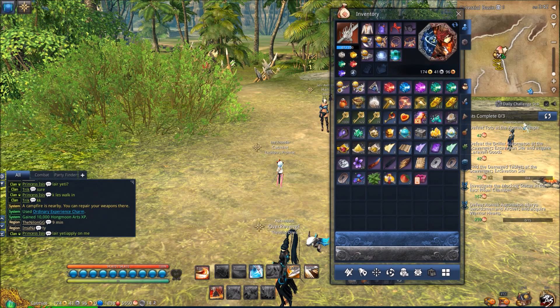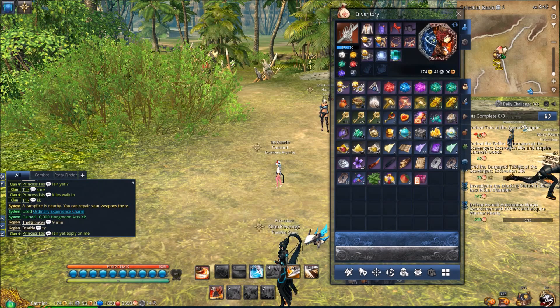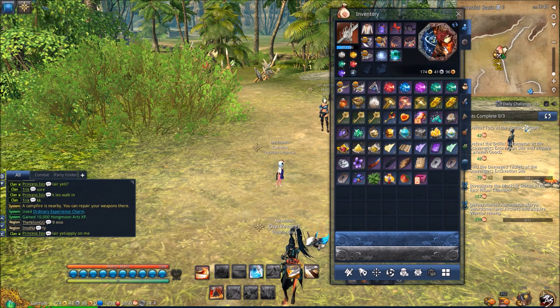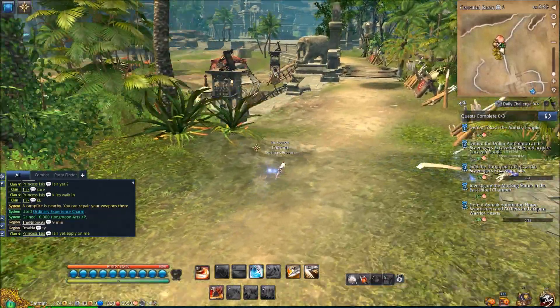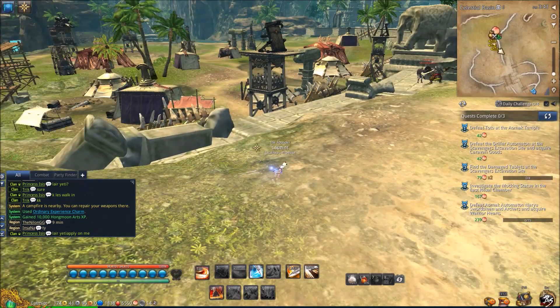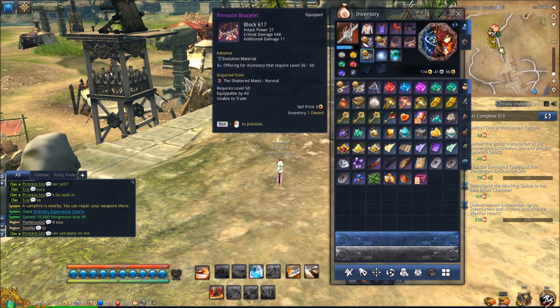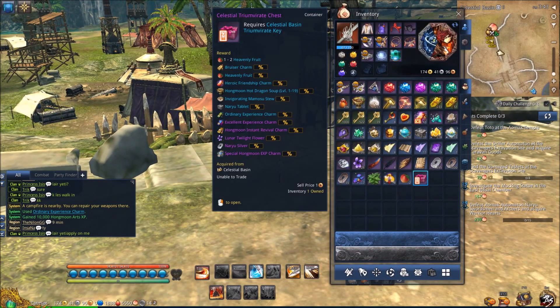How it works is you get these heavenly fruits. You get the heavenly fruits from Celestial Basin, and you get these chests from monsters in this area. For example, you go out here, there'll be a mob or some guy, and it's just a random drop. One of them might drop it right away, it might take ten times to get it — it's all random. They drop these boxes, and when you open them, they give you one to two heavenly fruit.